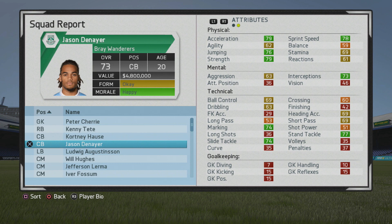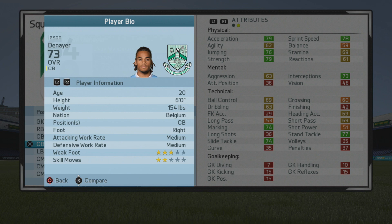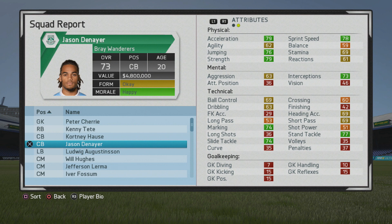Welcome to another player growth test. I'll be taking a look at Jason Denier, the 20-year-old center back — he starts at 73 overall, pretty solid. Center back here with some good physical stats from the start and certainly could grow a bit in those areas as well, but a pretty solid base. He's six foot, right foot, medium work rates, three-star weak foot and two-star skill moves.